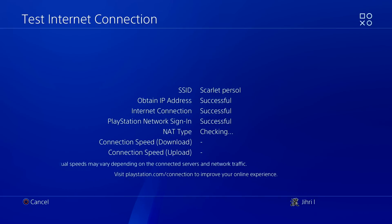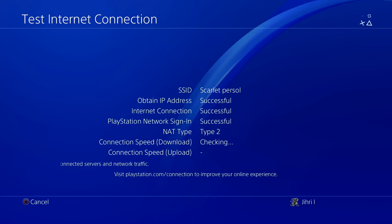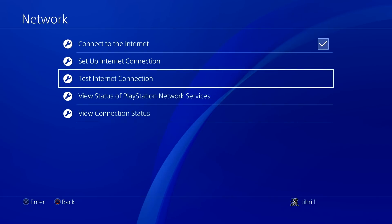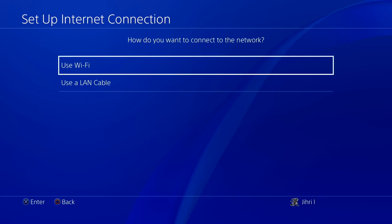If you see everything successfully, it will all be fine. But if you still see a DNS error has occurred appearing, you can go ahead and move on to the next fix, which is going to be using a different DNS code.